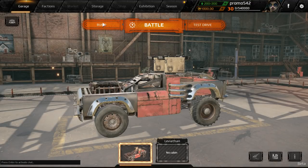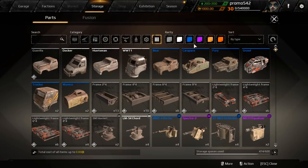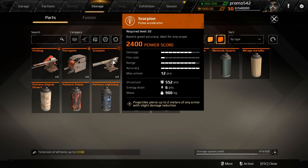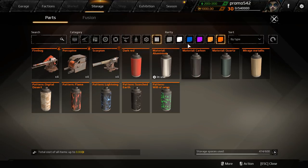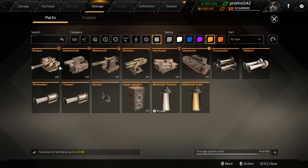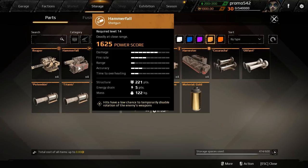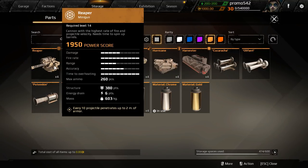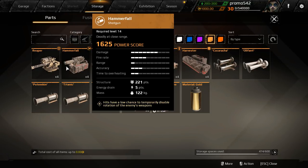Before we go into battle, I want to show you the different rarities for weapons: base, common, rare, epic, legendary, and then relic. These are the relics in the game — there's the Scorpion, a pulse accelerator. And then we've got the yellow weapons: the Reaper, the minigun, and the Hammer Fall, which we just showed two of.